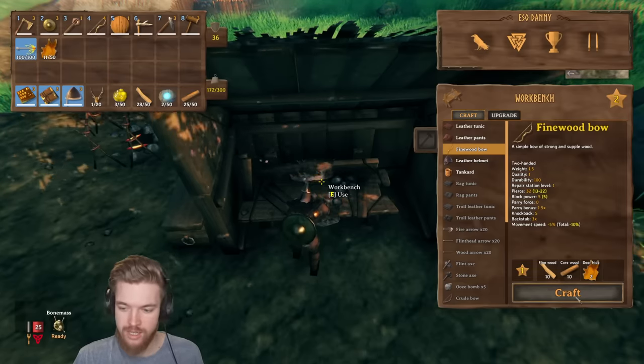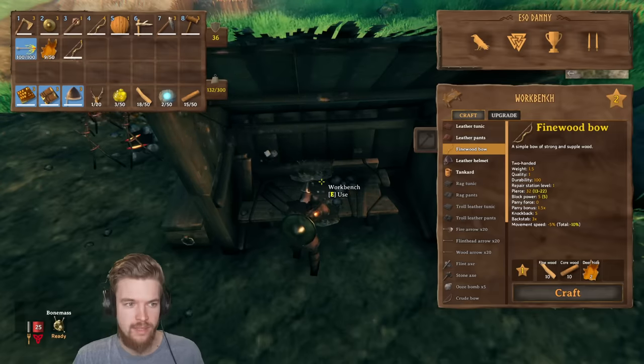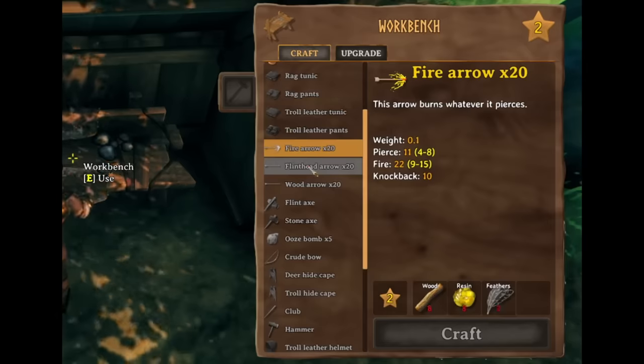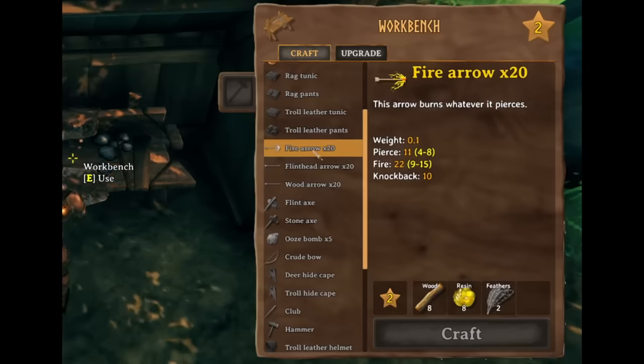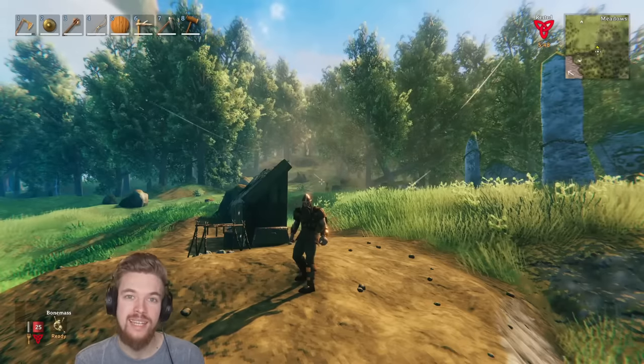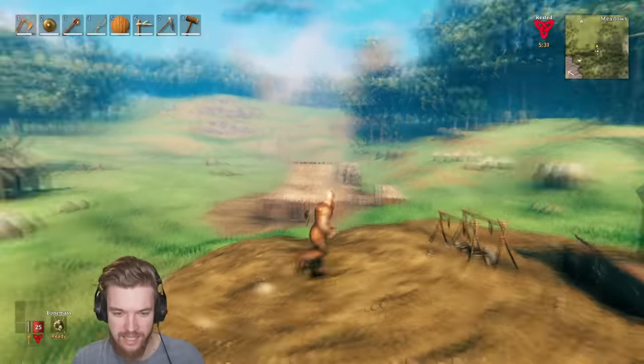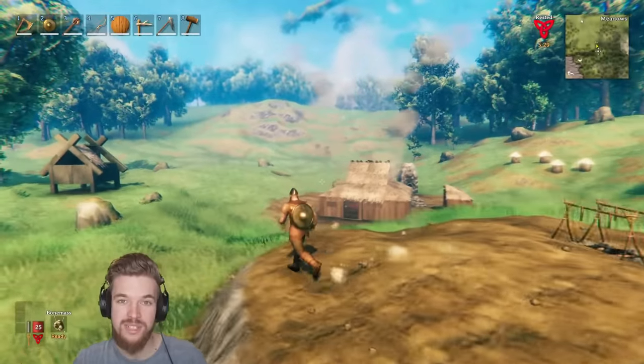To craft the fine wood bow you need fine wood, core wood, and two deer hide. I showed you how to get core wood earlier — check the timestamp below if you're confused, it's from the dark forest. This bow does 32 piercing damage. For arrows, I highly recommend using fire arrows. The next video covers killing the second boss in a really easy way — it's linked below in the playlist.